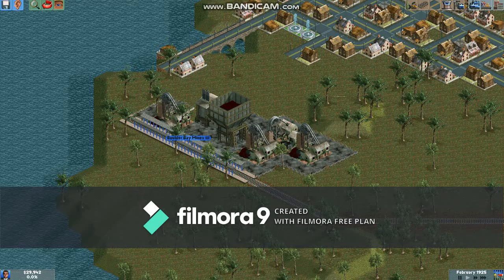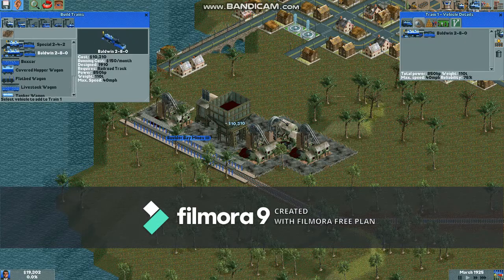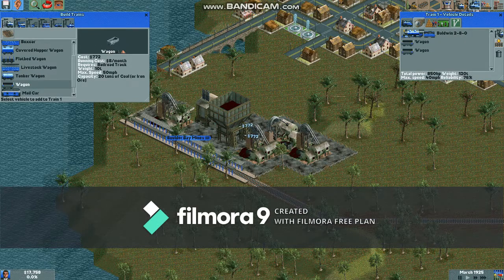So now we're ready to buy the choo-choo. This is an American themed scenario, so there are two trains available: the Special 242 and the Baldwin 280. The Special 242 is cheaper and five miles per hour faster, but the Baldwin has almost double the horsepower. Given these two I think the Baldwin is better, but you can choose whatever you like. And we're going to get eight wagons to transport coal.